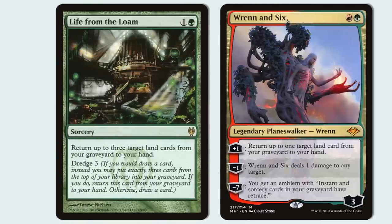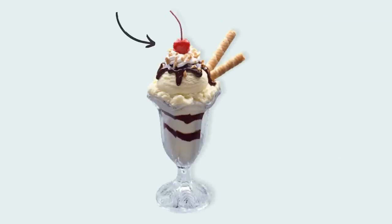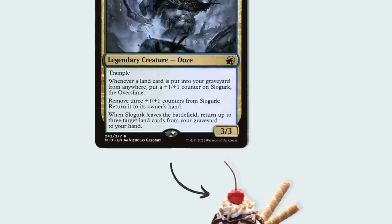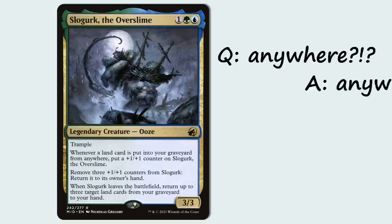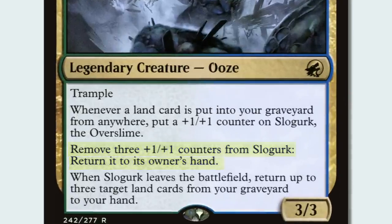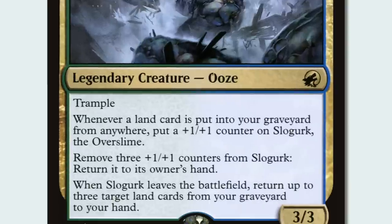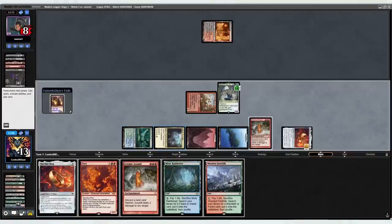But if I'm being real, these two are just the appetizer, because the real cherry on top is everybody's favorite slime ball, Slowgurk the Overslime — a 3-mana creature that grows in size every time a land is put into your graveyard from anywhere. And once Slowgurk has accumulated 3+1+1 counters, you can return it back to your hand along with 3 lands from your graveyard. So if you're doing the math, Seismic Assault, 3 lands, and an attack from Slowgurk can deal 18 damage out of nowhere in one turn.